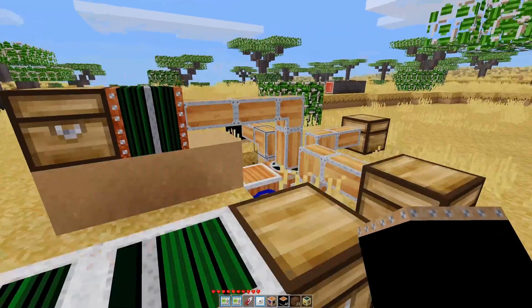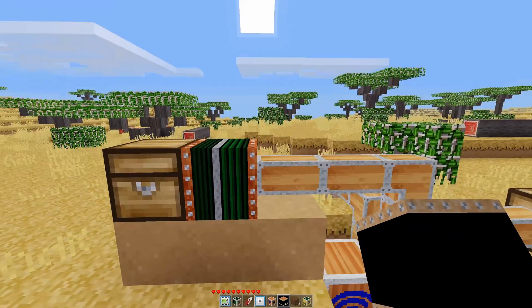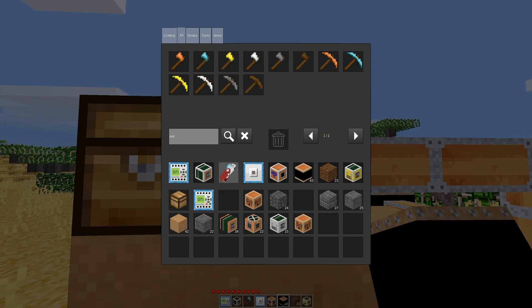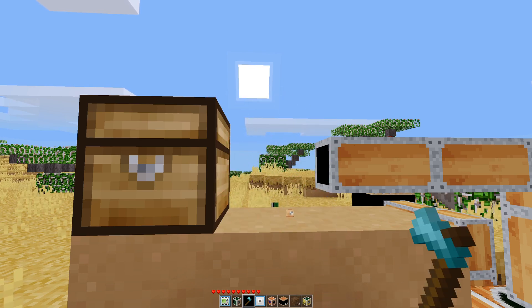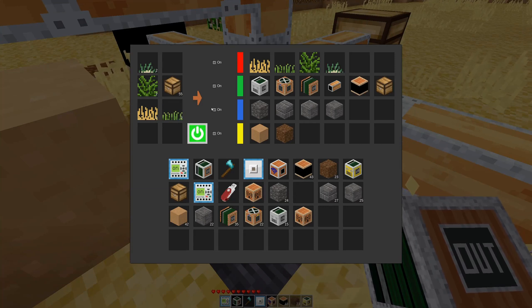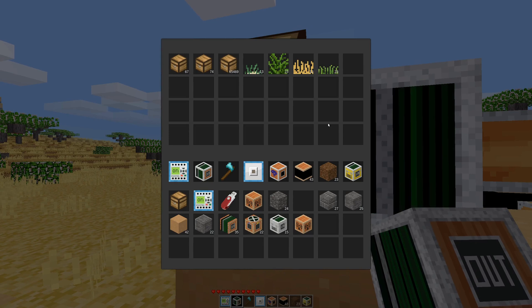This is really taking ages, so we're going to amp it up. There is a high performance pusher and a high performance pushing chest. I needed to turn off the pusher before breaking it — it has to be turned off first. Now we have the high performance pusher in place. I felt like I saw a big jump in what it was pushing out, but it looks like it's doing exactly the same.